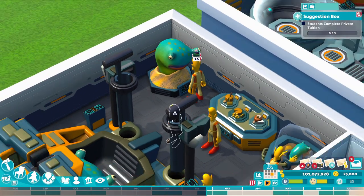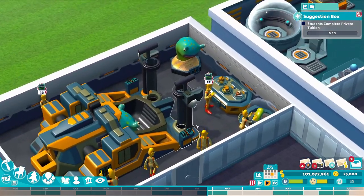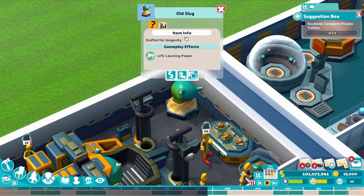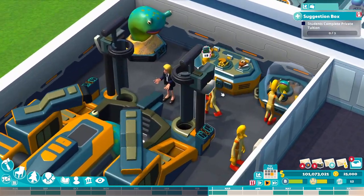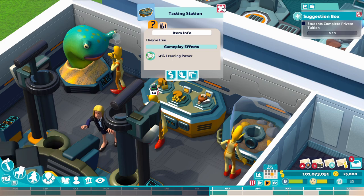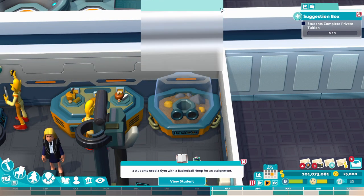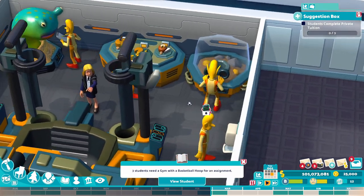Over here we've got some of the other items for the room. It is quite a tight-knit room, but you can squeeze them in if you wanted to — it will be pretty tight though. So we've got the old slug, which gives a 2% learning power boost. We've got the tasting station, which gives a 4% learning power boost.